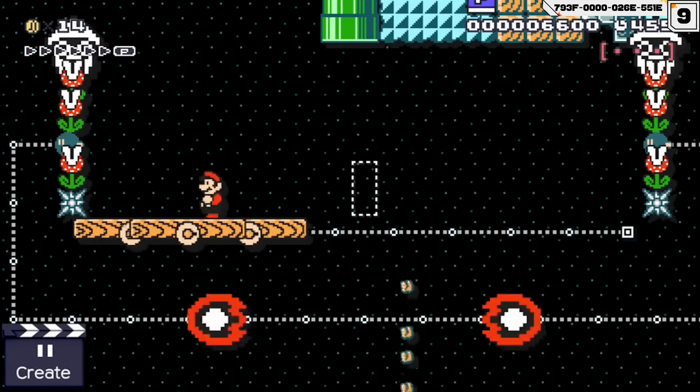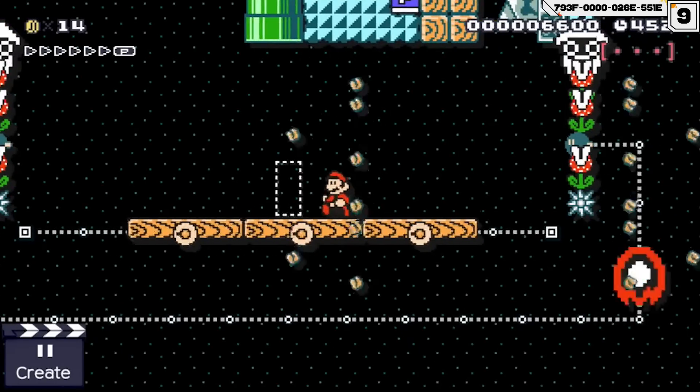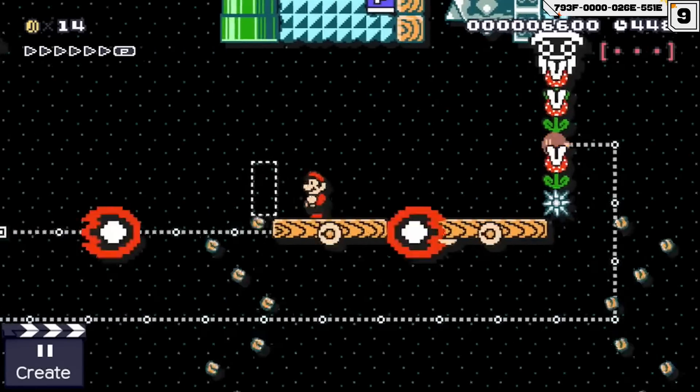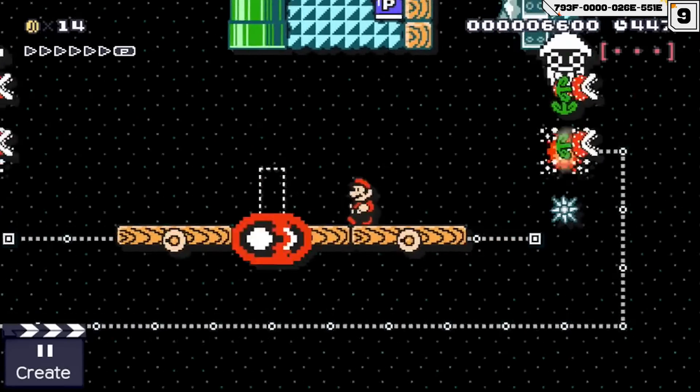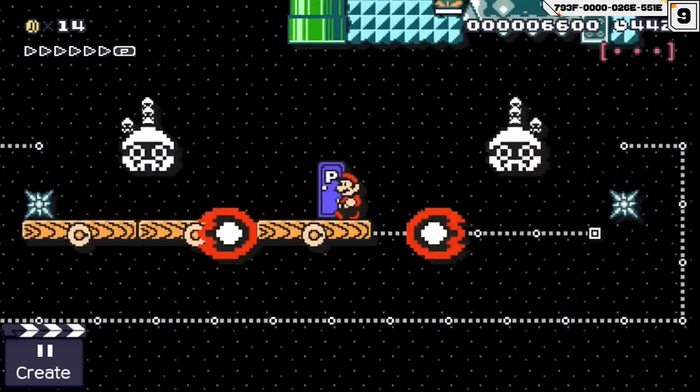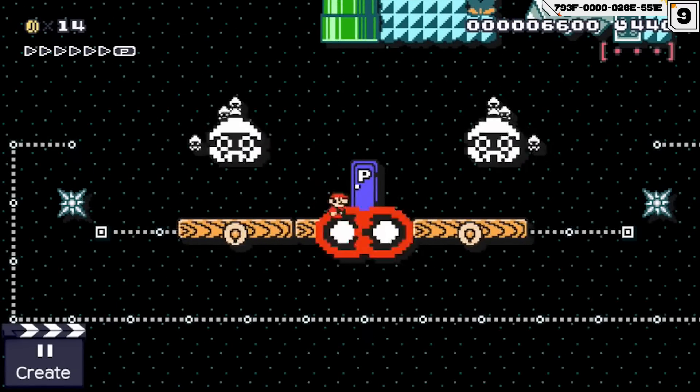Luckily this one is less dangerous. Here our plumber has to survive on top of three platforms until a timer ends. While this room is pretty easy at first, things become more dangerous the longer Mario is here. After some time, lava bubbles enter the arena and these Bob-ombs explode, setting the two bloopers free.